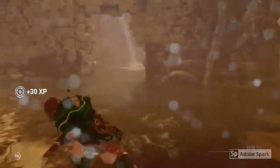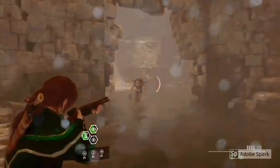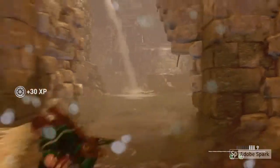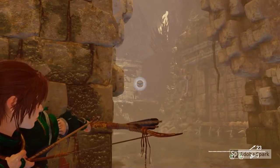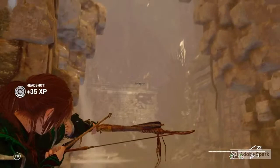To get your Sixth Sense Trophy you need to kill 10 enemies using Perception. In order to get Perception you need the Eye of the Eagle skill — this isn't one that you can unlock manually; you will get it automatically after solving the bridge puzzle in the Bavarian Jungle. Make sure that's equipped by pressing L1 and holding the triangle button.